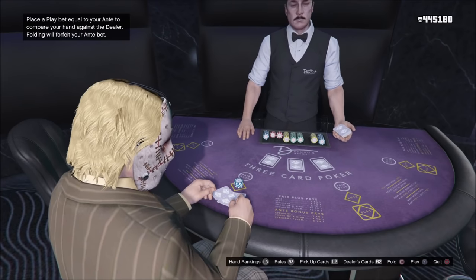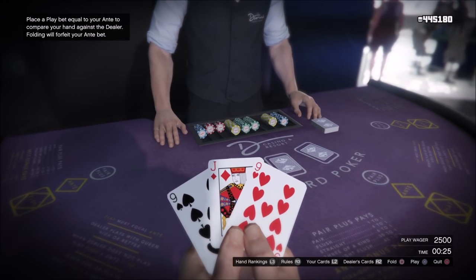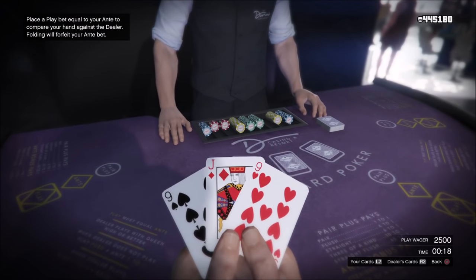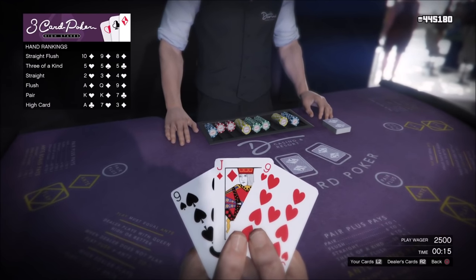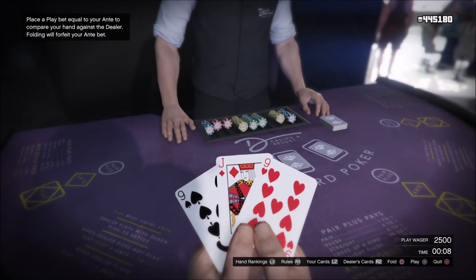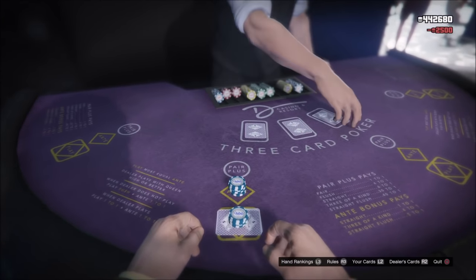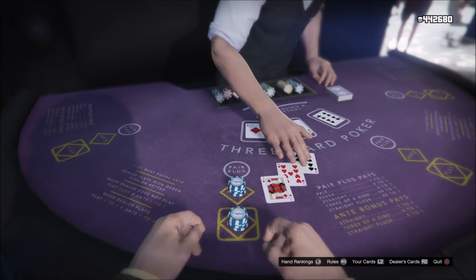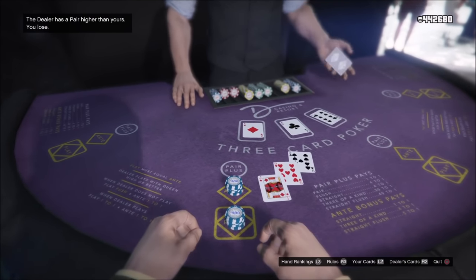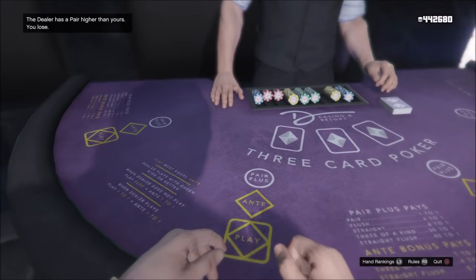The next hand is a pair — any two cards of the same value. If you have two threes, two kings, or two queens, that's a pair. A pair hand will always beat a high card hand; even if someone has an ace high card and you have a pair of twos, it will beat it. After that, we have a straight — any hand with numbers in order, like 3, 4, 5. After that, we have a flush — all three cards have the same symbol, like three hearts. There's also three of a kind, where you have three of the same cards. Finally, there's a straight flush — all three cards are the same symbol and also in numerical order. All of these hands have different bonuses, marked on the table. A straight flush in pair plus pays 40 to 1, and in ante it's 5 to 1.